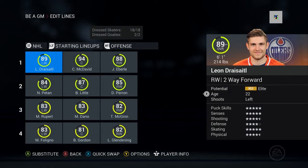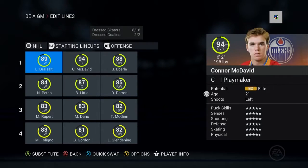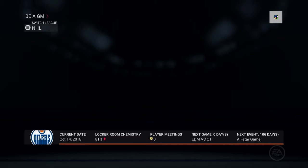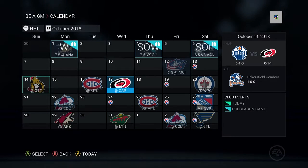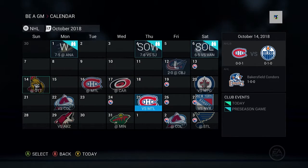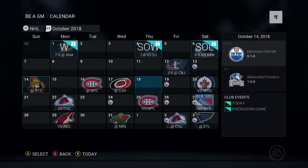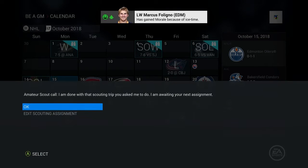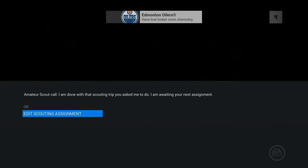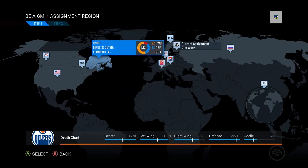We only have to survive a couple days — I just put Dreisaitl up here in spots, and we'll survive a couple days. That just sucks. I thought the injuries were off but I may have turned them back on for the playoffs last year, so we might lose a few games here with a not-complete squad. But this day against Montreal is a day that Hall is supposed to be back in the lineup, so we can probably throw him on the fourth line.